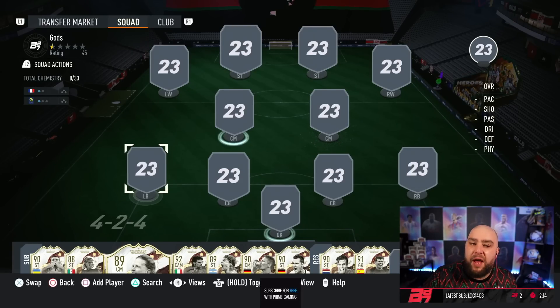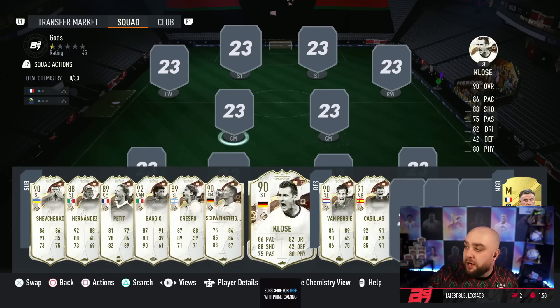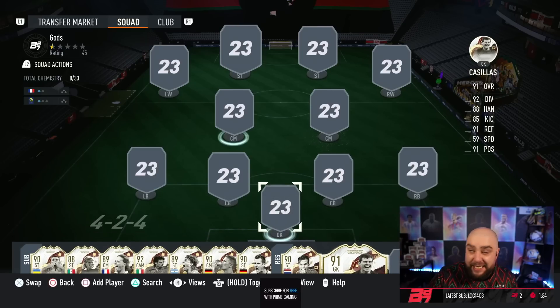Welcome to a full world cup icon squad builder! We have the special edition dynamic image icons which look nothing like how they're meant to look. After a week they still haven't fixed it. Three of the 11 icons in the team have the correct body type and face, the other eight look nothing like they're meant to. Make sure you leave a like, hit the bell button, all that good stuff.